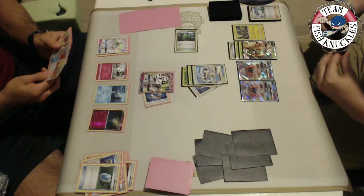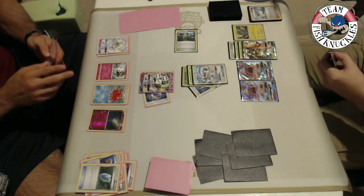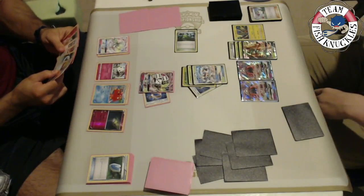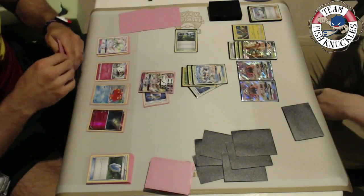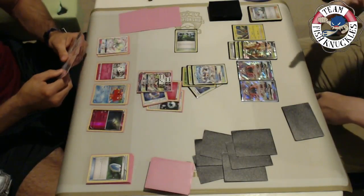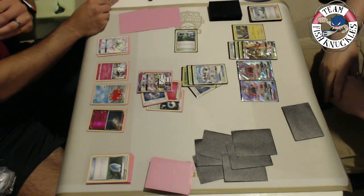Vlad only plays one Super Rod and one Rescue Stretcher. A Stretcher comes to his hand and he finds an Octillery, a Double Colorless Energy, and a Fairy Energy. He'll be able to get an attack off this turn. He doesn't have a Rare Candy yet, but with Abyssal Hand and a DCE plus Ultra Ball, he could hypothetically get another Gardevoir or Gallade set up. He uses Secret Spring to attach the Fairy Energy to Gallade, then attaches a DCE.